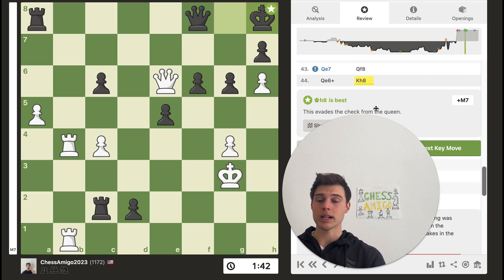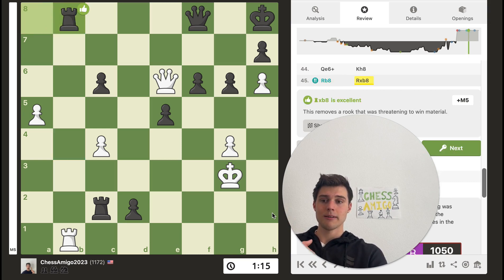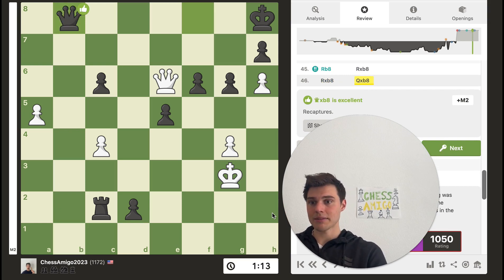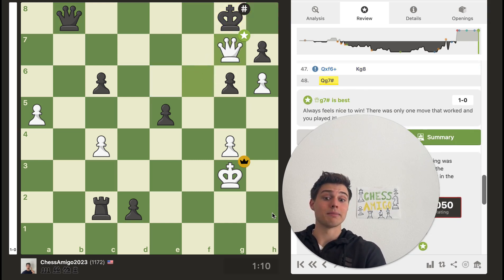There is one and only one move for white which maintains a winning advantage — all other moves give black a winning advantage. If you spotted it, it is Rook to b8. It's brilliant. What are you going to do? Of course you're going to take with the rook, take that rook, and now the queen is pinned and can't move, so you're going to have to take the rook, which leaves a beautiful f6 check — a forced move — and it is just mate. If you spotted that, congratulations!